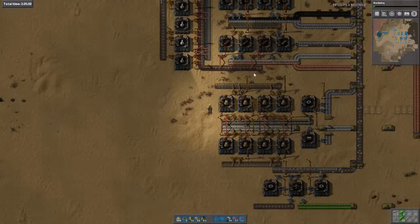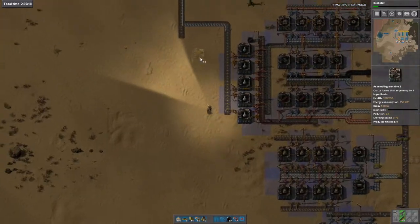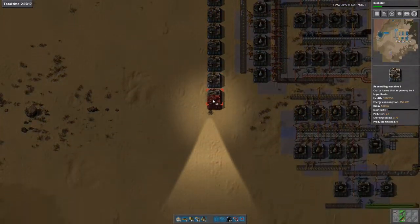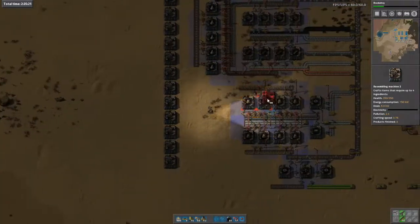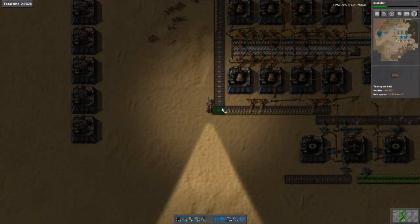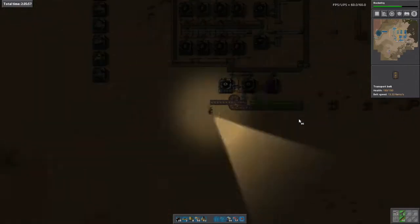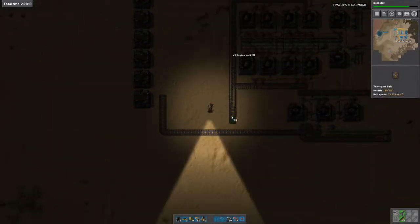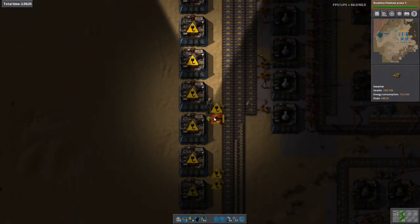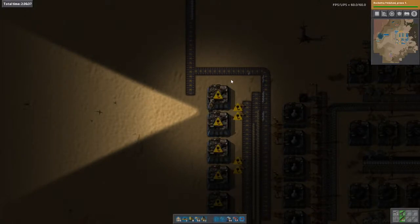We'll need 12 machines making science pack 3s. By the way, I am aiming for a sort of one per second, or 60 science per minute. Six, seven, eight, nine, ten, eleven, twelve. So they can come down and meet up with them. We just need to feed them in and then we'll have blue science automated before three hours are up.